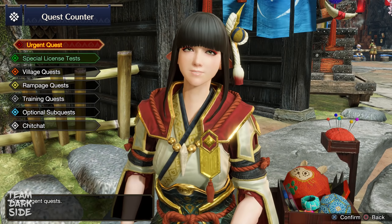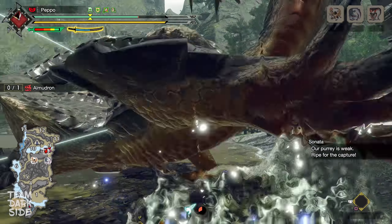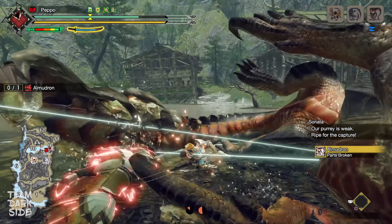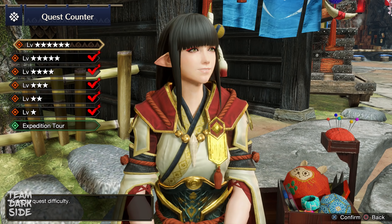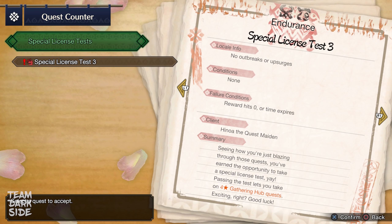The Urgent quest to unlock 6-star quests is Almudron. He might represent a wall for many hunters at first, but if you take some time to learn his attack patterns, you will eventually succeed. Alongside gaining access to 6-star quests, you receive a special license test to unlock the Urgent quest that gets you into High Rank. Don't rush to High Rank too fast — the difficulty jump from Low Rank village to High Rank hub is quite big, so take your time.